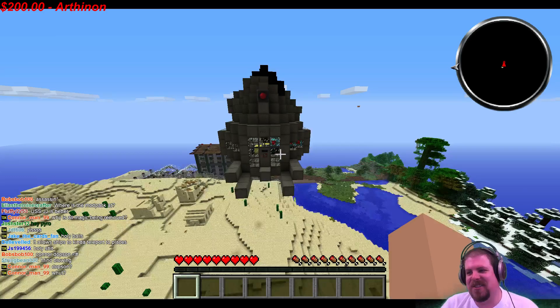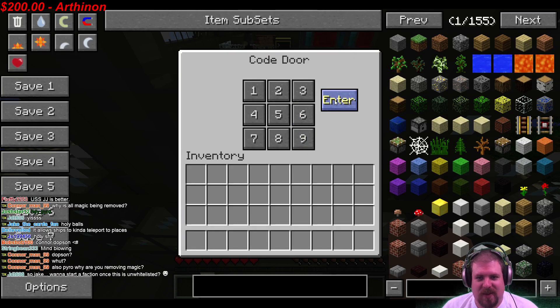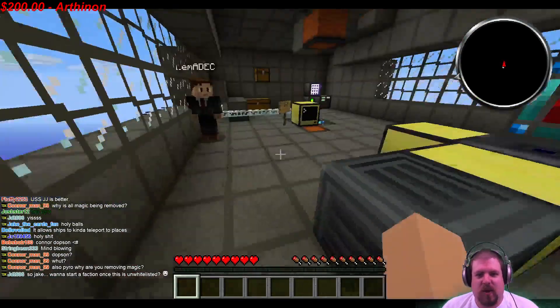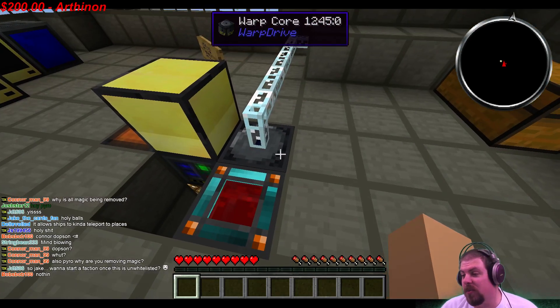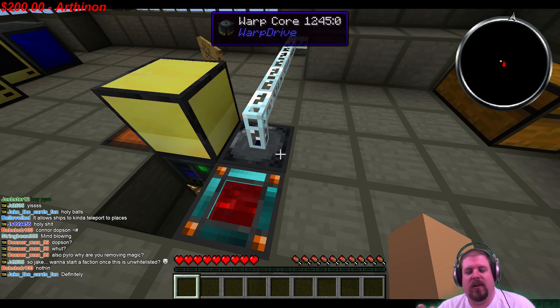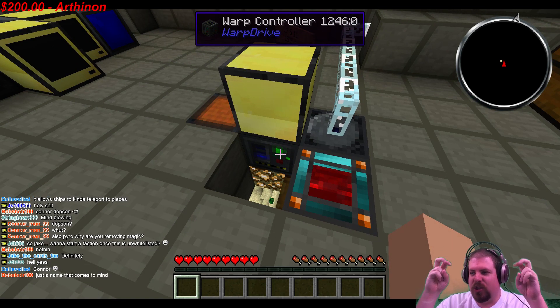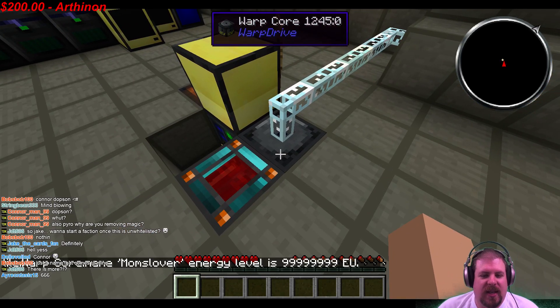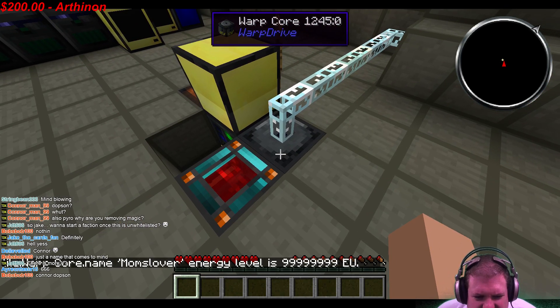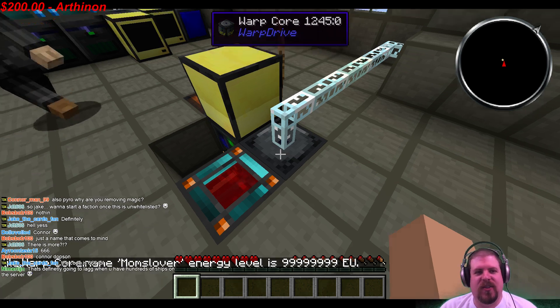Let me show you how this works. You've got to get a warp controller and a warp core. The warp core is the key part of the mod, and the warp controller is how you control the warp core. This thing needs a ton of power — right-clicking on it you can see it's holding 100 million EU. That's a lot of power.